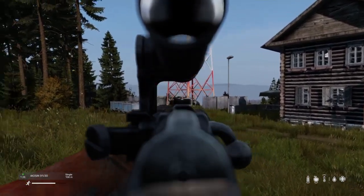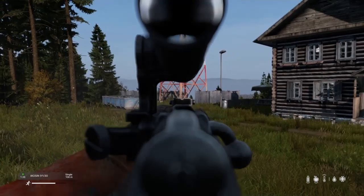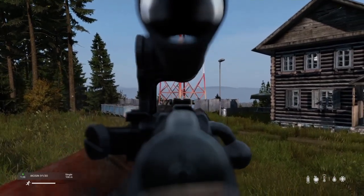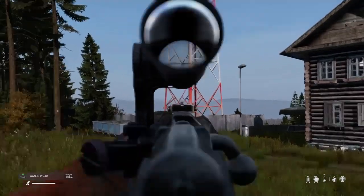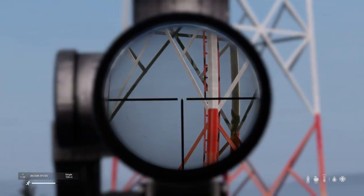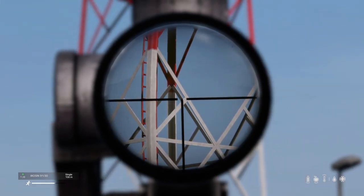If your gun has got an optic on it like my Mozan, you'll often be looking down the iron sights by default. To look down the optic, you press right on your D-pad — just tap right — and you'll bring up your scope.